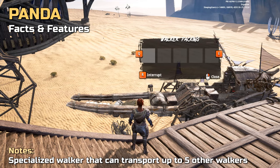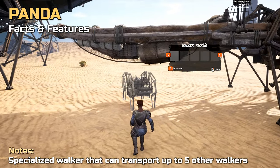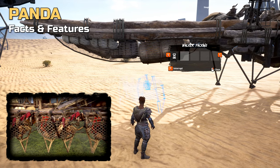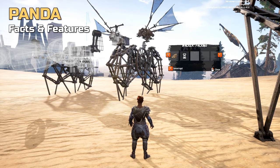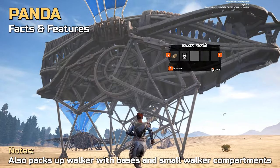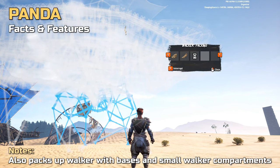Let's look at the special features of the panda. Instead of the ability to pack up structures and bases, this specialized walker has space to pack up five other walkers. Unlike walker storage compartments which could only hold selected smaller walkers, this walker can pack up walkers of all sizes, even a Titan. The walker that you pack up can in turn have a base packed up and it can also have one or more walker storage compartments — the concept is similar to that of a Russian doll.